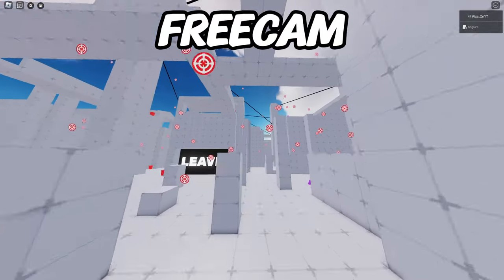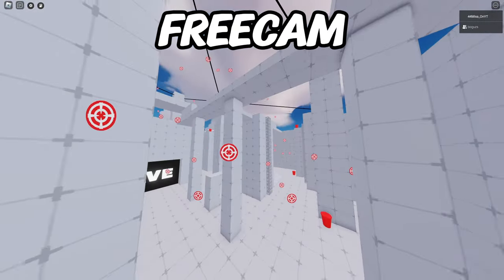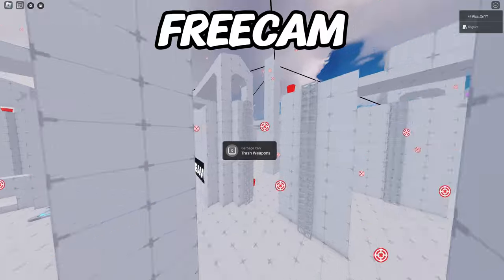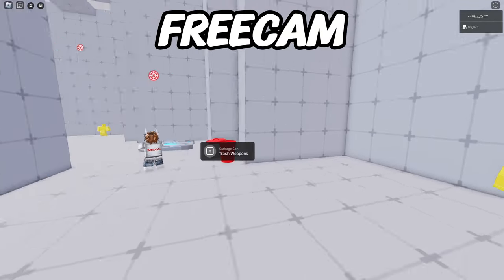The next thing is the newly added Freecam. Freecam is still a little buggy, but it has been finally added. You can enter Freecam mode by pressing Shift and P at the same time. This change is mainly important for content creators.